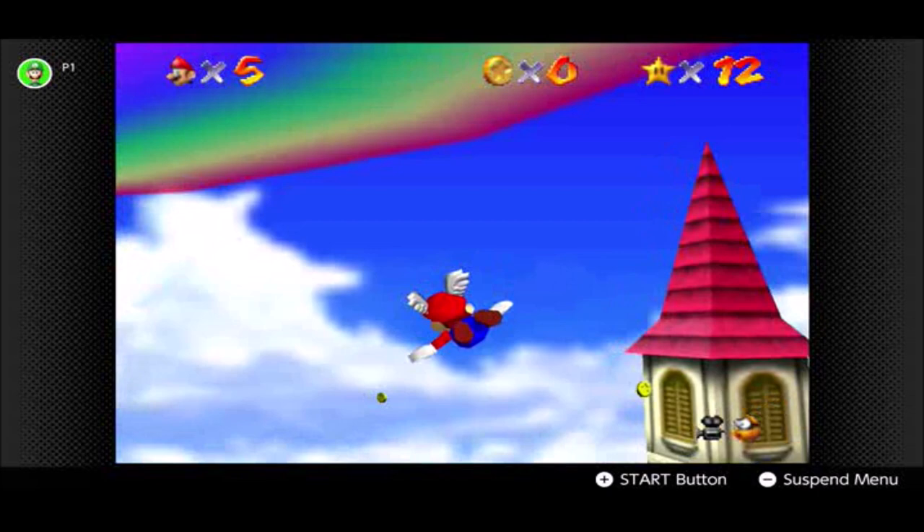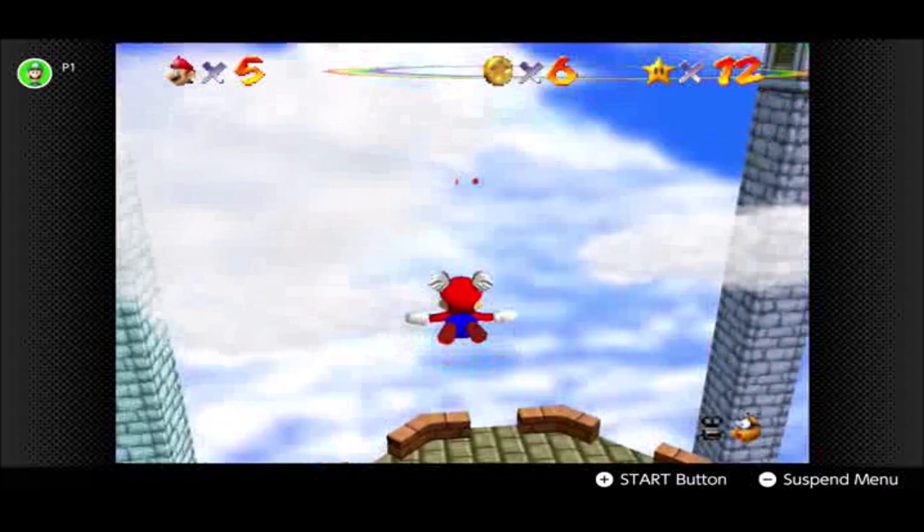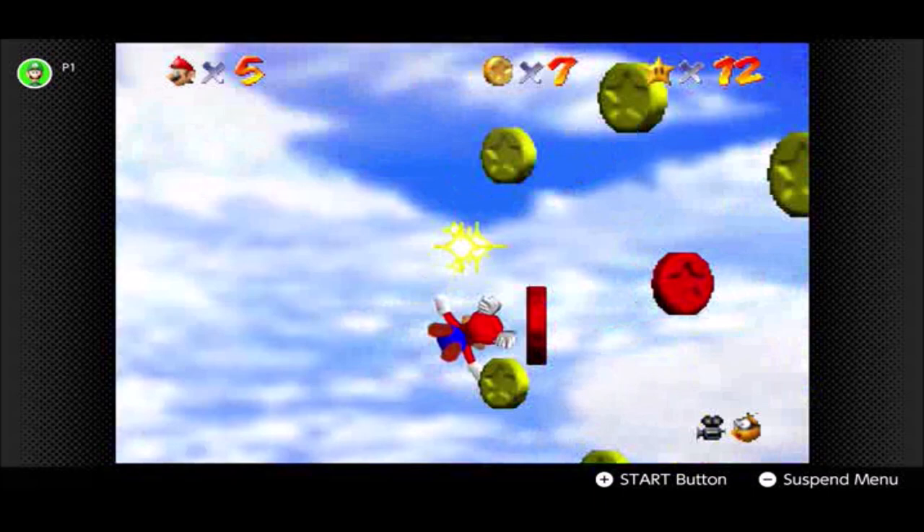There are two things we can do: get a secret star by getting all of the red coins, which is a lot harder than in the previous area — seriously. The other thing of note is to find the red switch, which will give us the power to use the wing cap in various levels.